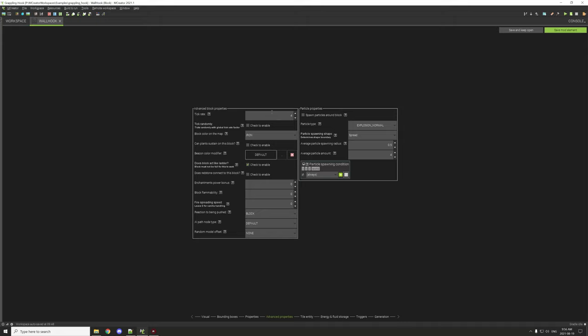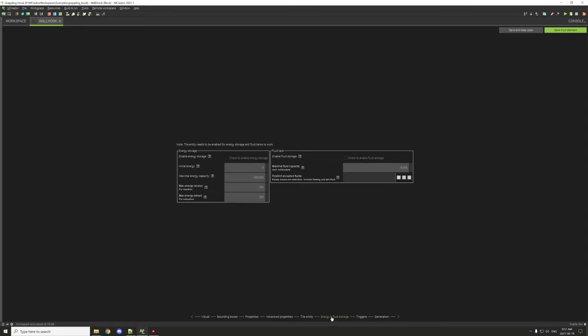The update tick is set to four — that's a fair speed for spawning the rope. The timing needs to be a certain way because if it's too fast and you're climbing down while at the top you could take fall damage. The block on the map is set to iron. 'Does the block act like a ladder' is enabled, so you can climb it like vines or ladders.